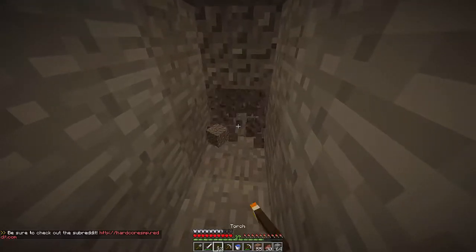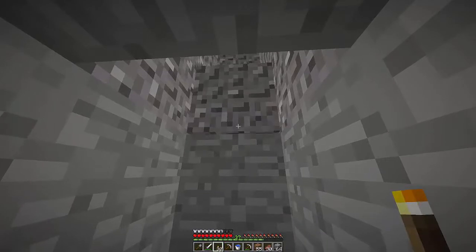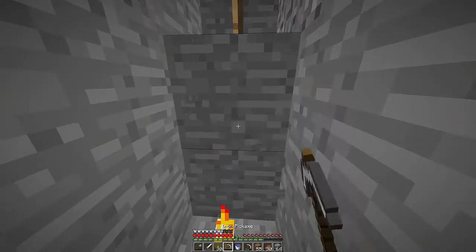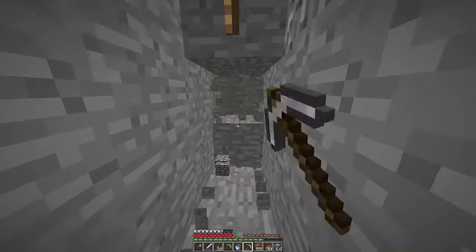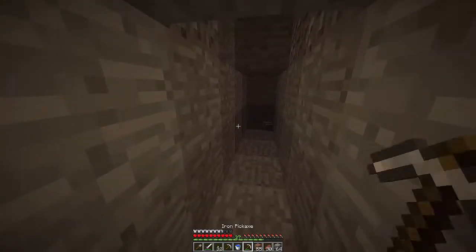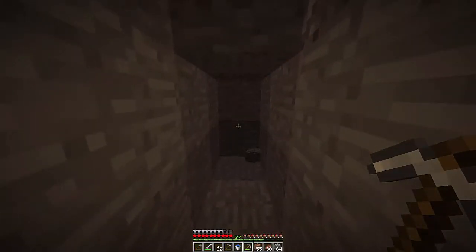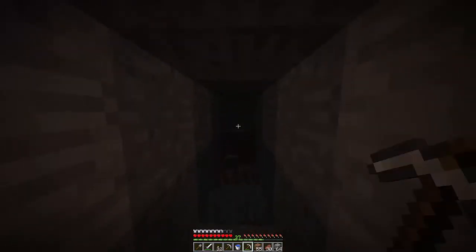Just do torch mining — that's a good way to do it. Torch mining: you just place a torch and all the gravel just falls on top of the torch. It's actually pretty fun. I found diamonds and I don't even want to mine them until I have a Fortune 3 pick, because otherwise I'm just kind of wasting my time. But yeah, pretty good to find diamonds.